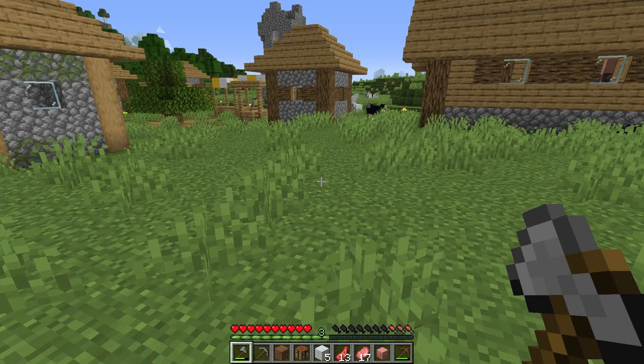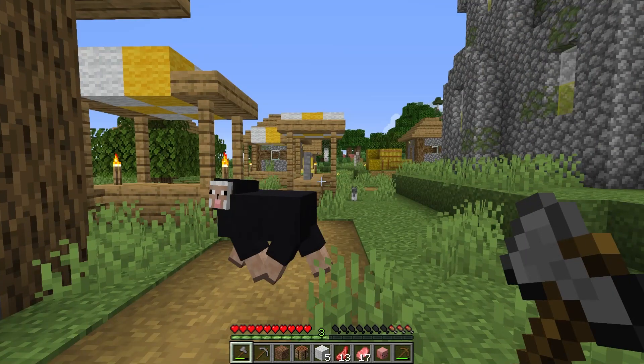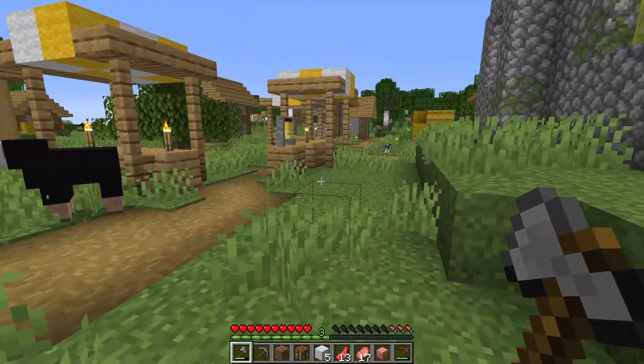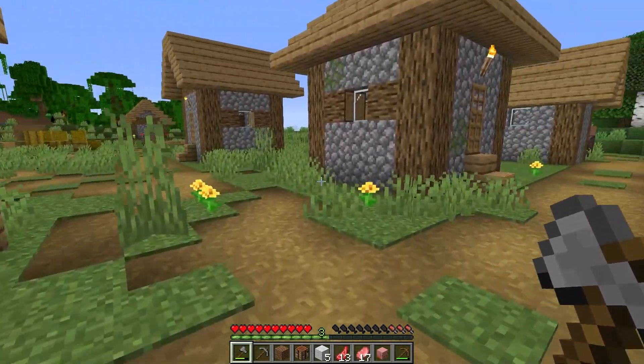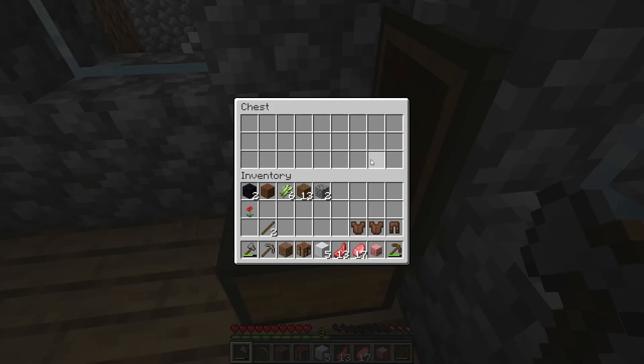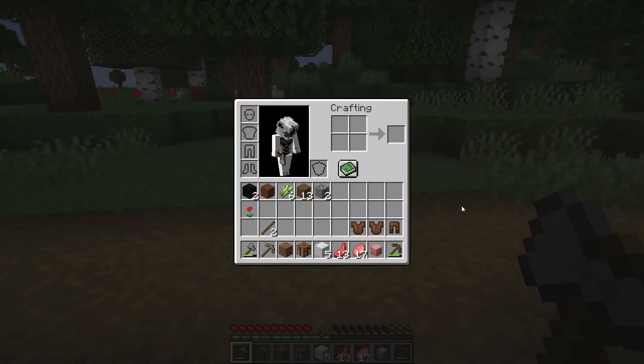I need food. I need to cook up some food. Where is the smoker? There's got to be a smoker in this village, right? Maybe we could build in the village or build in the jungle — that'd be pretty sweet. But I'm going to cook myself some food up real quick. Oh wow, I just found some leather armor in this chest. Let's go, I got some food now.